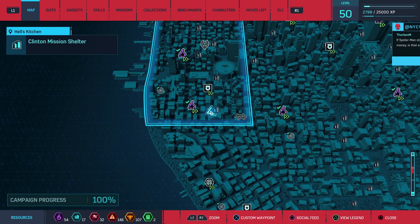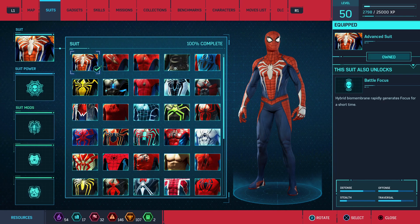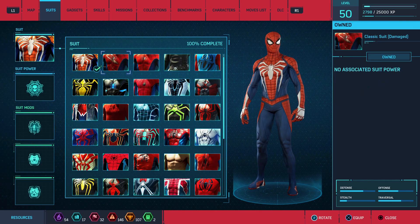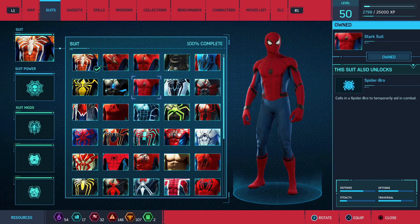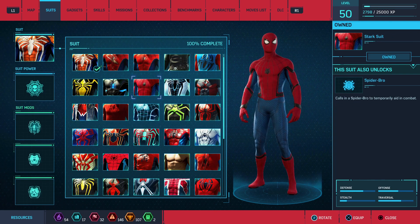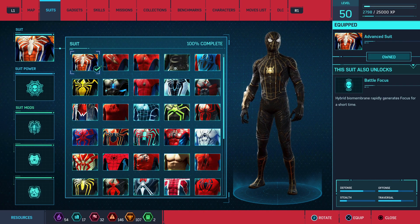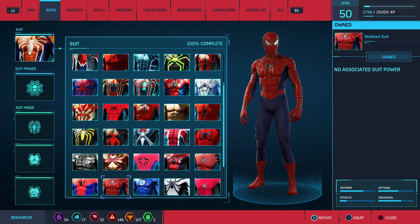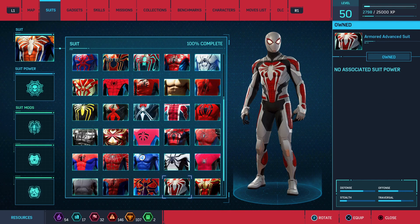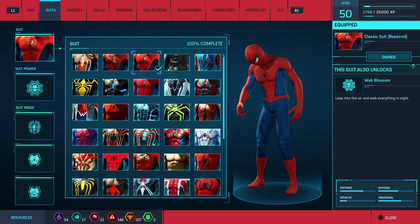All right, first let's swap out our suit. I used the advanced last time so let's go something different. We could go classic, we can go with the star — I love that suit — or we can go with... man, so many options. I don't know, let's go classic for a little bit, why not.